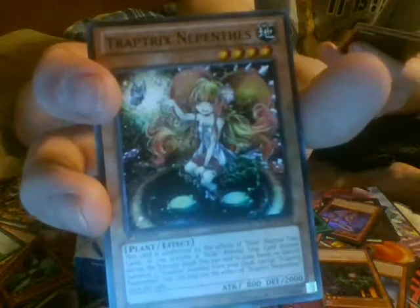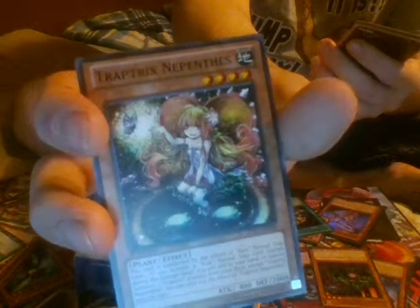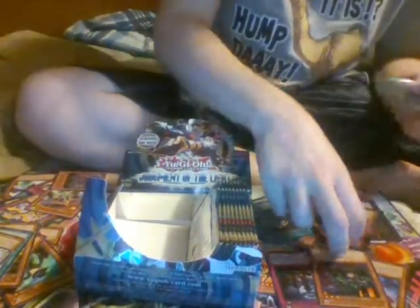Umbral Horror Goal. Junk Blader. XYZ Reception. Trap Tricks Nephthethines. Underworld Fighter Balmung.